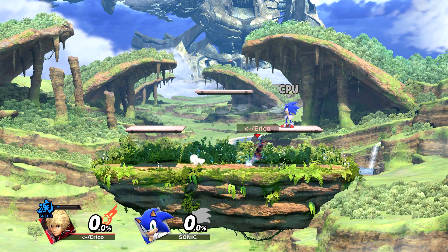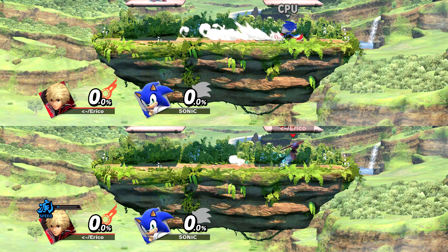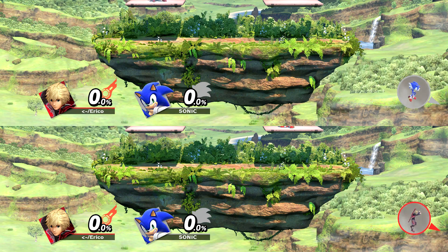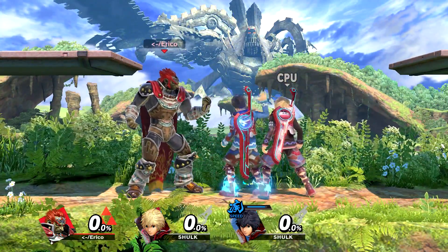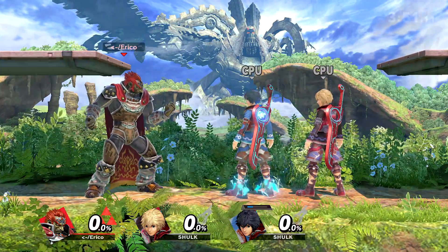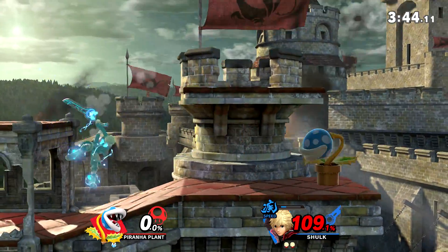If just running, it takes about the same amount of time for Shulk and Sonic to cross a standard competitive legal stage. For Battlefield, for instance, 53 frames for Shulk, 52 frames for Sonic — pretty much the same. For any shorter distance, such as half of the stage, Shulk will get there faster. As for other effects, Shulk has an increased ground traction or friction, meaning decreased blowback from attacks on shield and faster stopping in general.